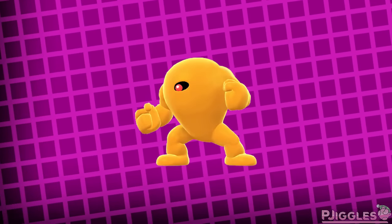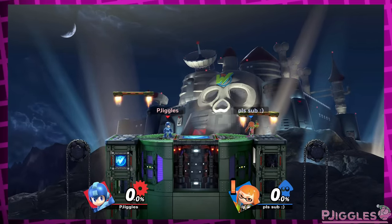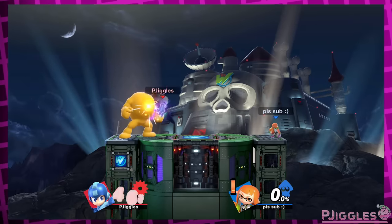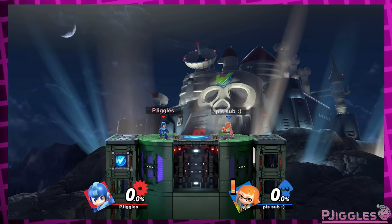What is not just my personal opinion is that the Yellow Devil should be the only thing removed from Wily's Castle with hazards off. Pretty much everyone agrees that with the moving platforms, this would be a really fun and unique stage, but it's ruined by the giant yellow blob. As it is now, it's literally just Final Destination but with walls.